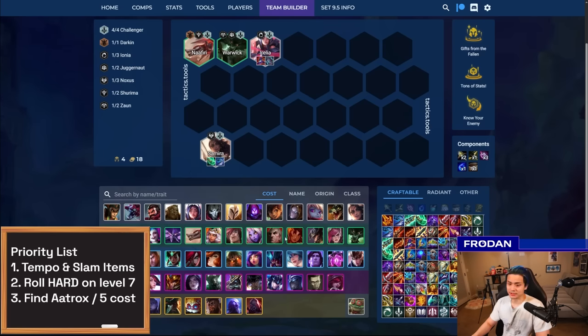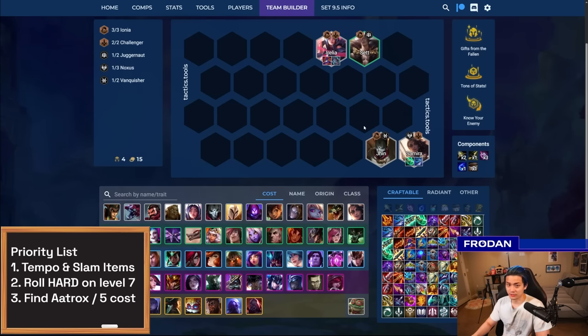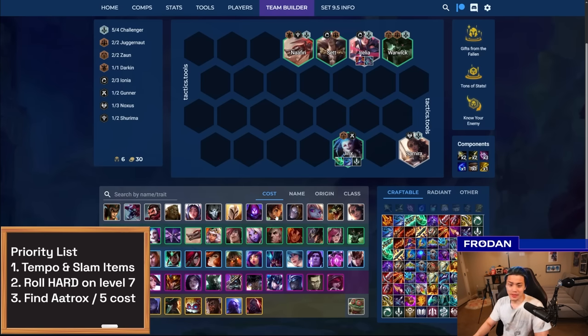At level five, you usually play Sett or any Juggernaut that makes sense. At level six, you have a lot of options — you can play Ionia by teching in Jhin, or do something interesting like a Challenger emblem on Jinx at six. If you have Shojin and Giant Slayer, a Challenger emblem on Jinx is really powerful as well. At level seven, you're pretty much just selling everything except Warwick and the core Challengers, rolling it down. You want to hold onto Kaisa, Fiora, Jarvan, and Quinn to get Demacia in.